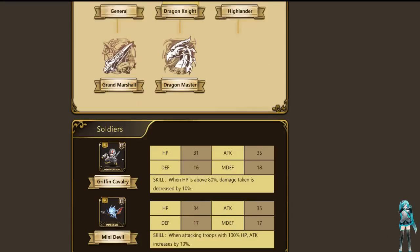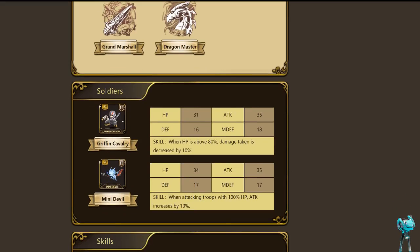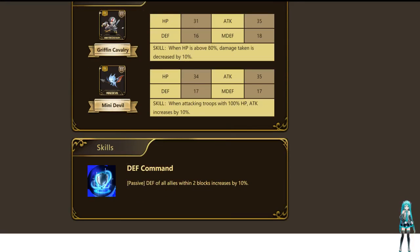So roll over to Dragon Knight now. In Dragon Knight, you got your choice. Personally, I would actually pick Griffin Cavalry, and I'll show you guys why later. But you can go Mini Devils if you want. One reduces damage and one increases damage at different percentages, so your results may vary — whatever you want to do.